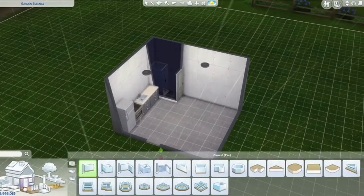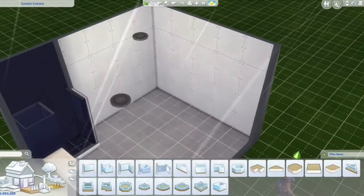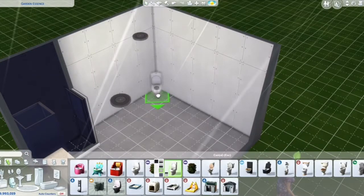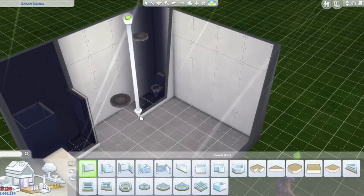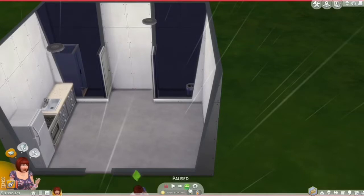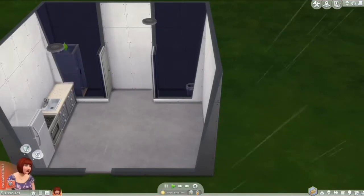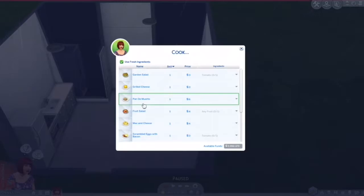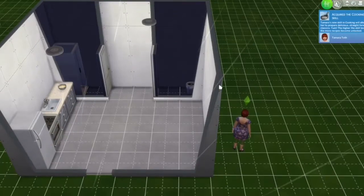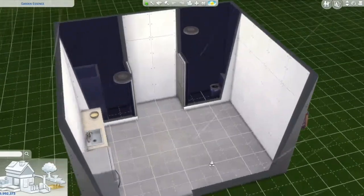The building itself is 5x5. I did add a porch, which is extra, so that's not counted in the 5x5, but the building itself is 5x5. It has everything you need — there's a shower, a sink, a toilet, places to eat, a computer, a TV, a bed, a sitting area — everything you would need is in there.